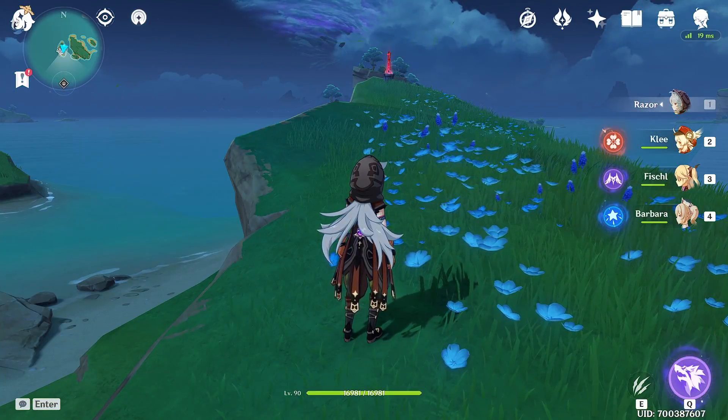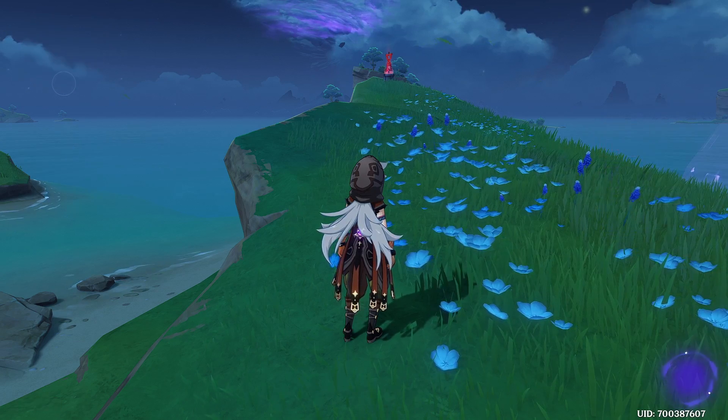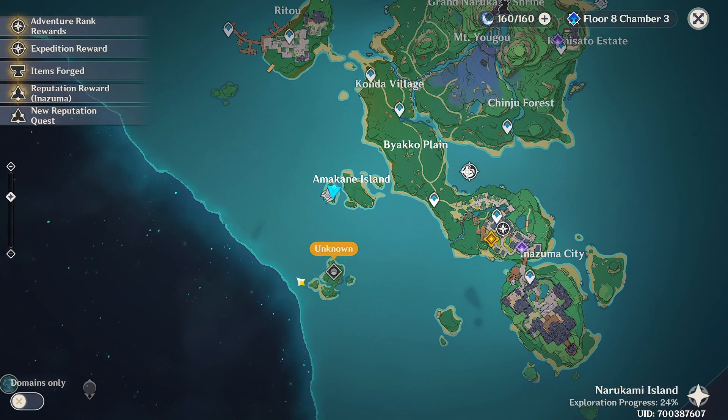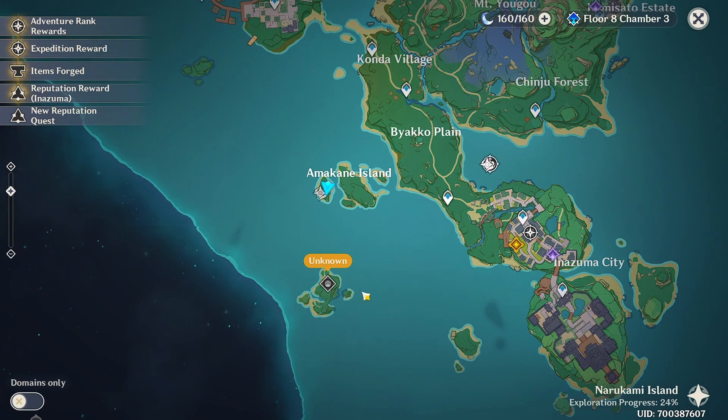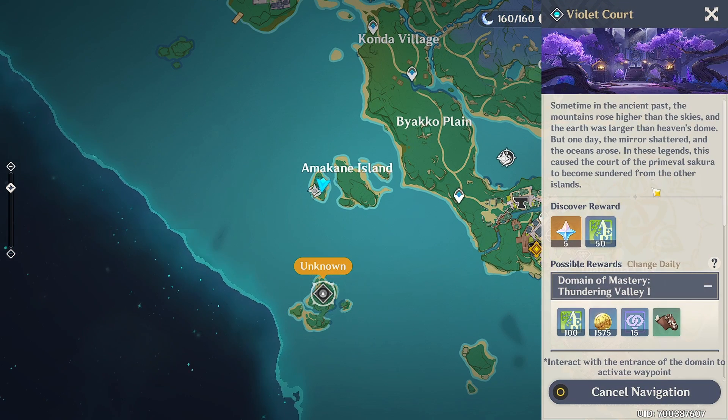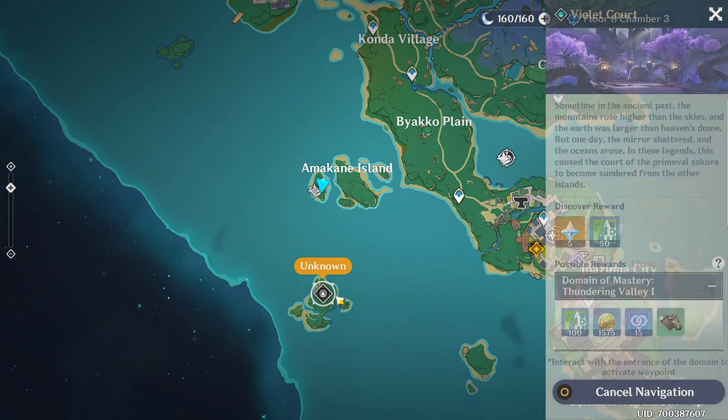Hey guys, what's up — I'm Boyca, and in this video I'm going to show you how to unlock the Violet Court domain located in Inazuma. It's located on this small, lonely island in the middle of the water, and as you can see, Violet Court is right here.